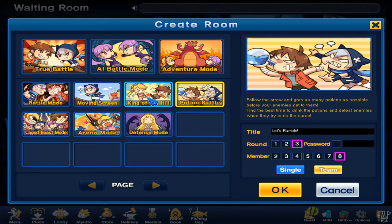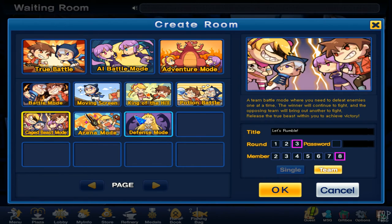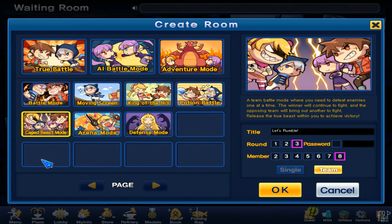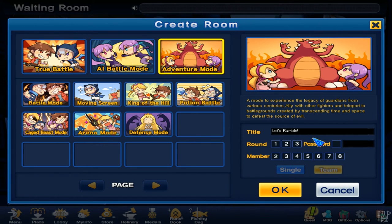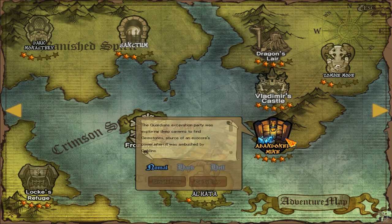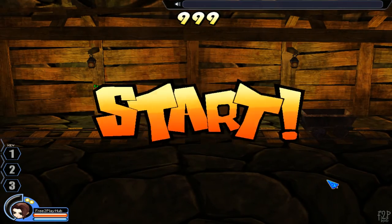Let's see what else we've got here — potion battle, ribbon game where you have to stay on screen, cage beast mode. Let's do another adventure on a different map. Let's go to the Abandoned Mine — not 'abundant mine', that sounds weird. Let's check it out.